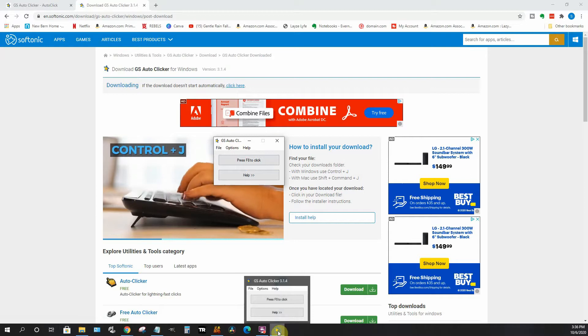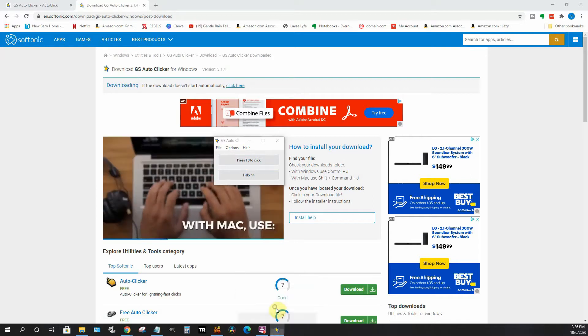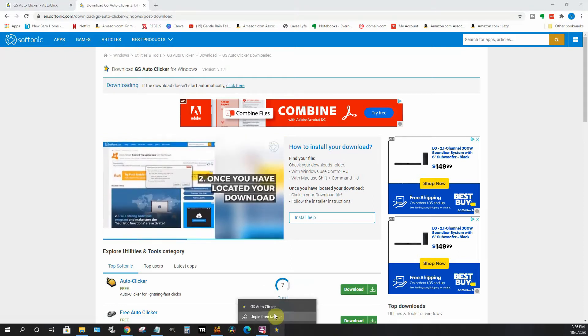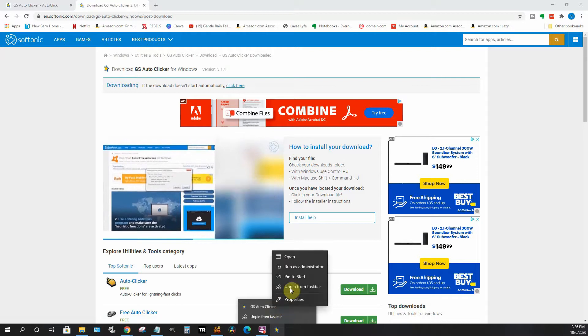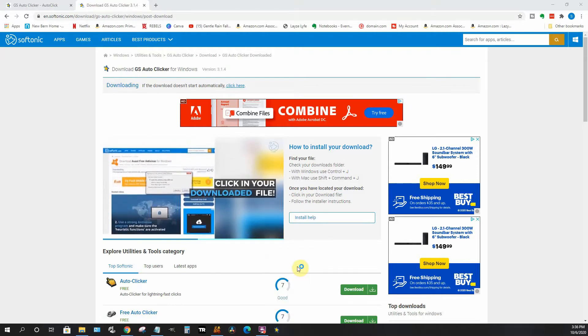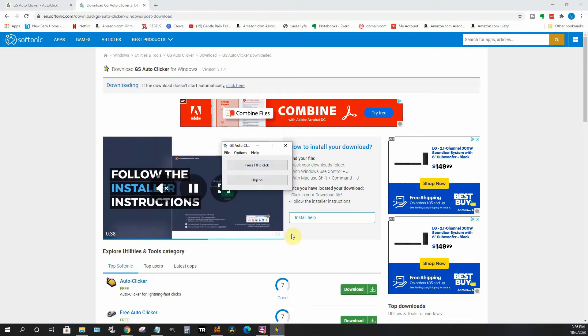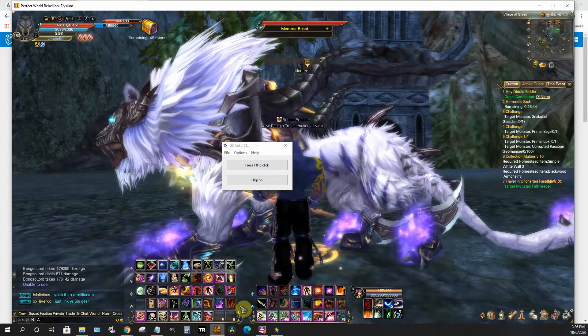What you've got to do is down here where you see the little icon for it, right-click that, pin it to your taskbar, close this out. Then to open it, right-click it, right-click it again, and go to Run as Administrator. Now it's working. If you don't have it run as administrator, it will not work.